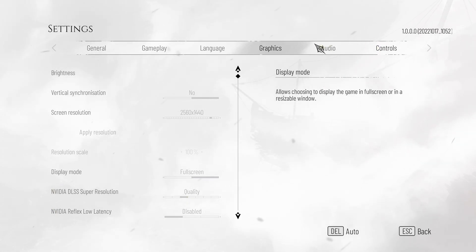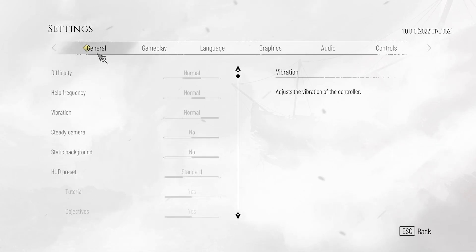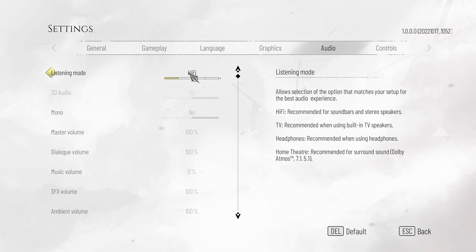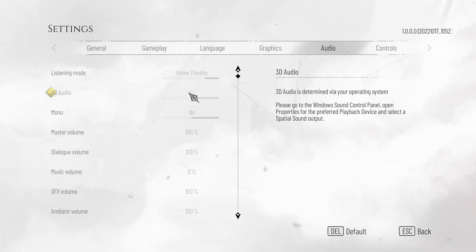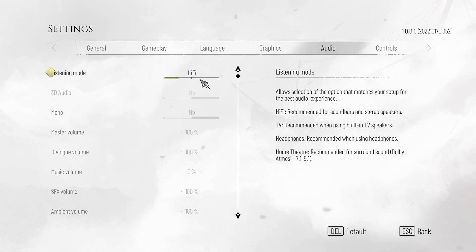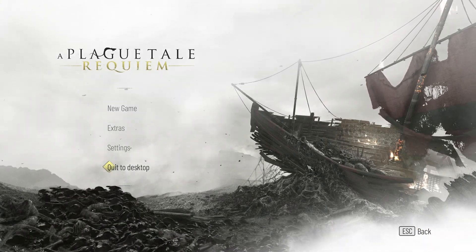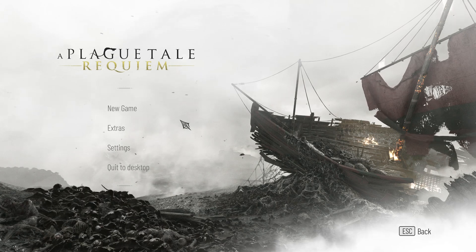There's not much else here other than user preference settings in these other menus. You can change the vibration strength under general, if you have a controller plugged in. And on the audio tab, the only thing you'll really change here is listening mode — you should follow the guide on the right-hand side, though usually leaving this on hi-fi is good enough. The only reason you'd want to change this is possibly changing to home theater and activating 3D audio if you have some crazy sound setup. Beyond that, there's not too much else. We can head back, regain some of our vision after staring at a really bright screen, and jump into the actual game itself.